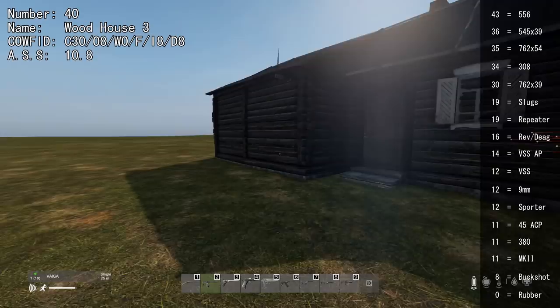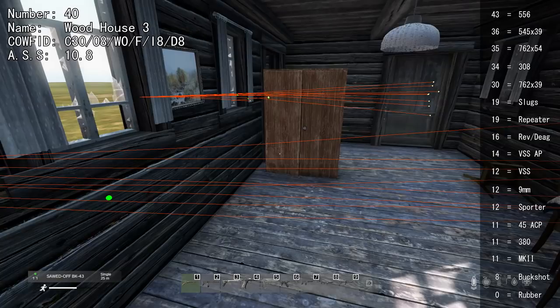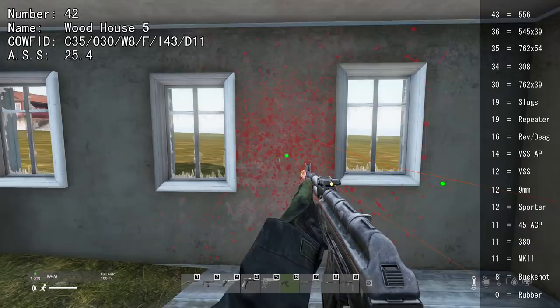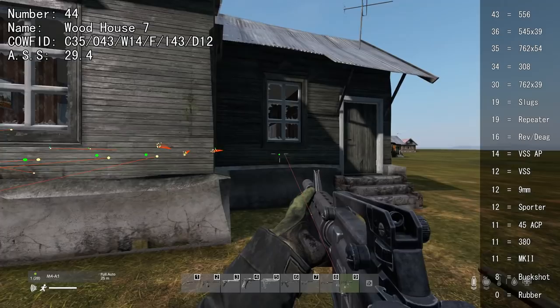One house is a bit of a meme — buckshot at 8 goes straight through everything, but nothing can shoot through the fireplace or the wardrobe. On another building, you can shoot through walls with 43 or higher, all outer walls with 30 or higher, and the ceiling can be shot through with 35. Some houses can be shot through with 43 or higher on all sides.